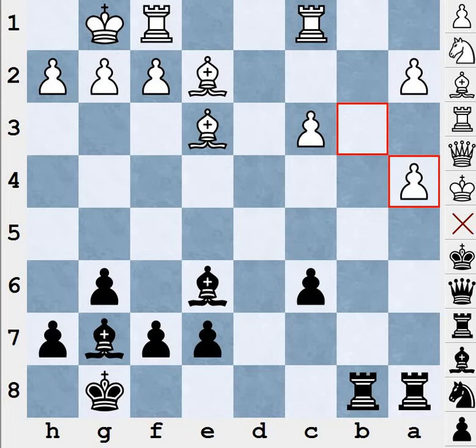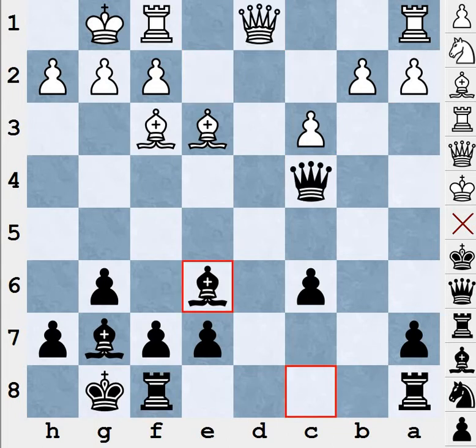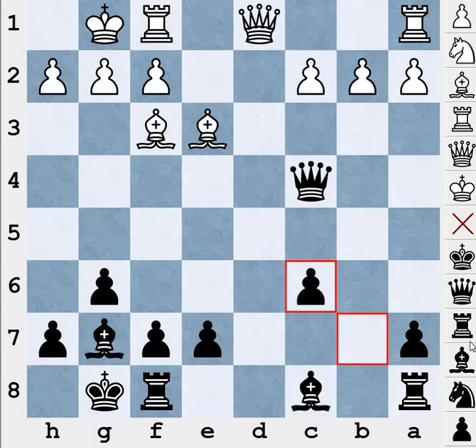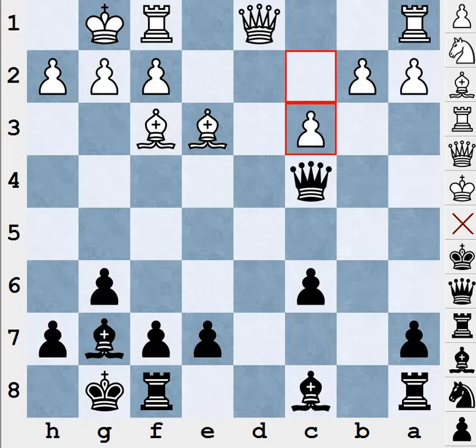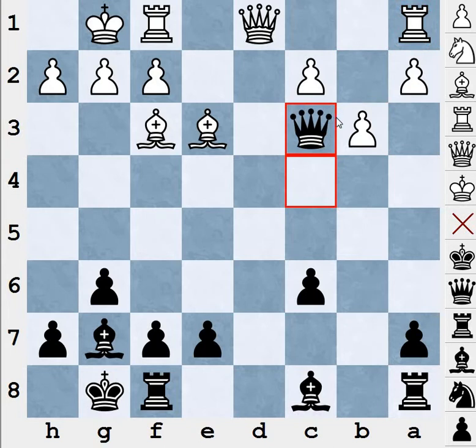What if the game went with c3 but white instead played b3? If white played b3, there are two ways of continuing from here: queen c3, attacking the rook, or queen a6. Queen c3 is fine.